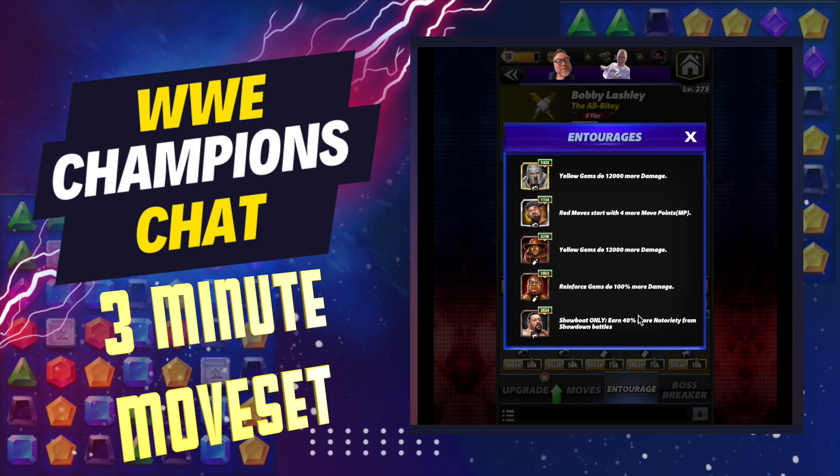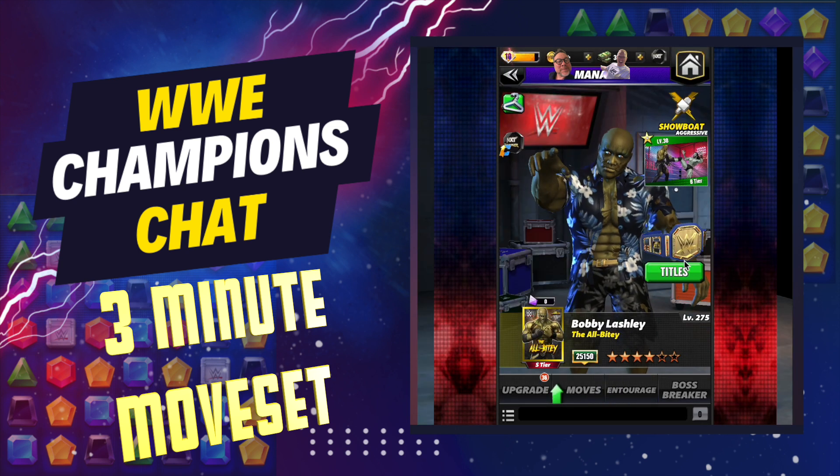In the entourage, you're going to come out here and buff as much yellow gem damage as you possibly can — so Goldberg and Undertaker for 12K flat. Red moves starting right here with Butch, and then reinforced gems 100 with Yokozuna on his strap.